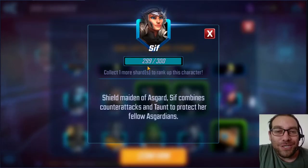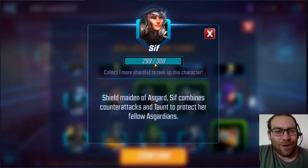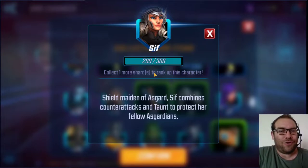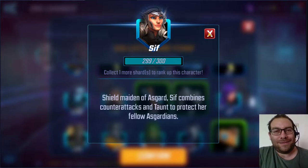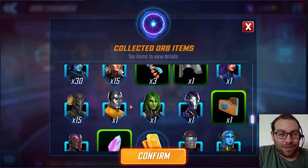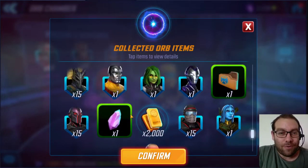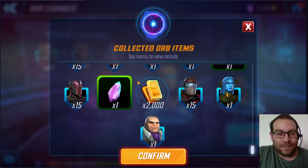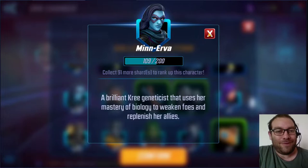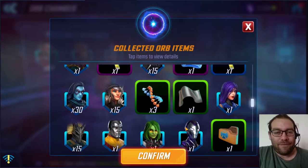We're one shard away from Sith getting to 7 star. I was at like 270-something today and I was done buying her in the workshop, and now we got that drop. So we're one shard away — I'm not spending one war credit on her. We also got 1 Colossus, which isn't really helping, and still no Yo-yo and no Hela. But I can't whine about 30 Minerva and 15 Sith — nothing to sneeze at. Very happy with that drop from only 10 orbs.